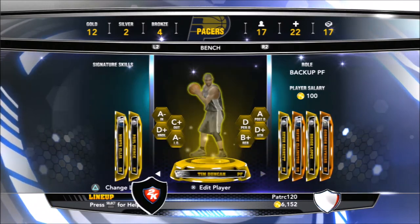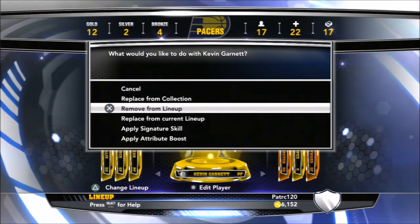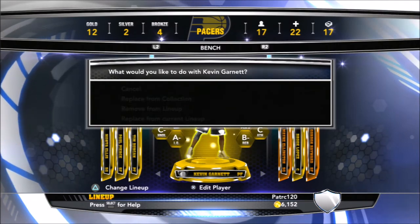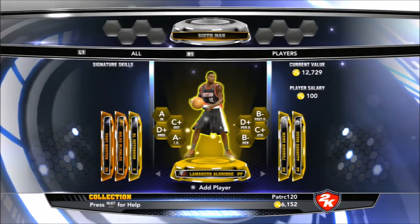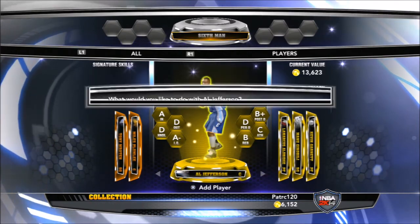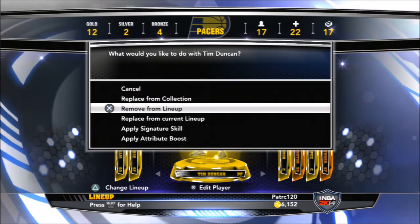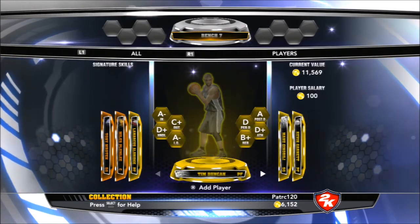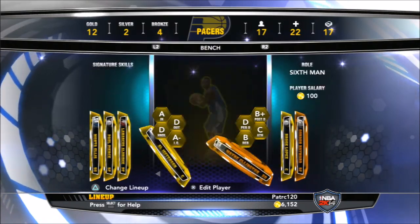I got Paul Pierce there, I kind of like him there. Kevin Garnett or Tim Duncan — they're both kind of close. I'm going to stick with Tim, actually I'm not sure. Let's go ahead and remove him from the lineup. I'm going to go with Al Jefferson as backup center, maybe take out Brook Lopez to lower the salary cost for road to playoffs. I think I'll take out Tim and put in LaMarcus — he'll be a better power forward and his value is a little bit better.